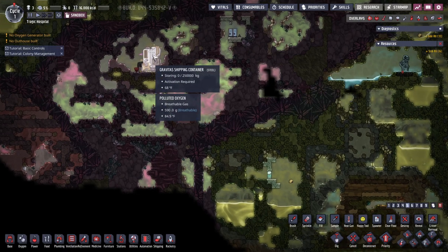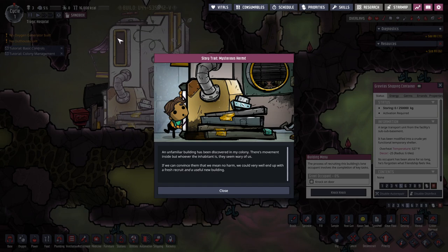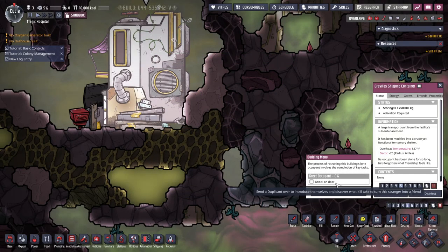Let's hop in and see what their building looks like on the map. I found the Gravitas shipping container. So an unfamiliar building has been discovered in the colony — there's movement inside, but whoever this inhabitant is, they seem wary. If we could convince them we mean no harm, we could end up with a fresh recruit and a useful building. So we can knock at the door.